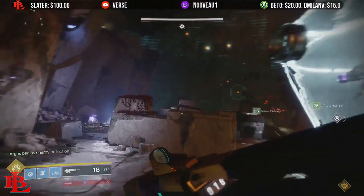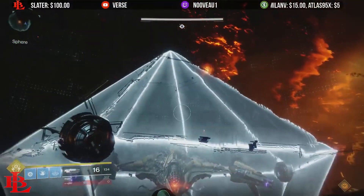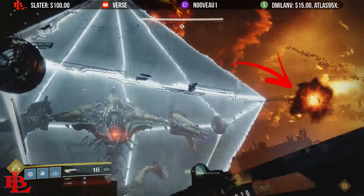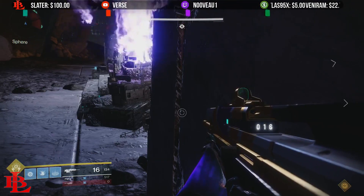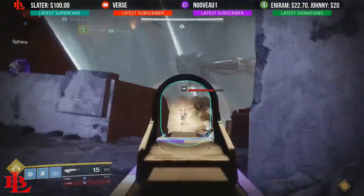Once you pick up the skull on each individual side, you're going to notice some circular spheres that spawn in the map with a corresponding element — some are going to be solar, some are going to be void, some are going to be arc. You're definitely going to want to call it out and let your teammates know — for example, 'there's three arc, two solar, one void.' Make sure you make a call-out so everybody knows which side they're going to have to go to.